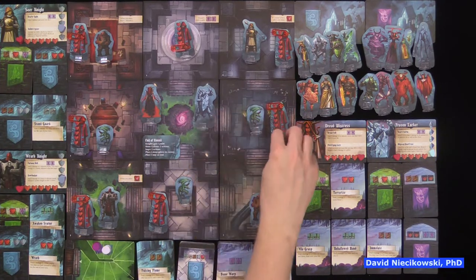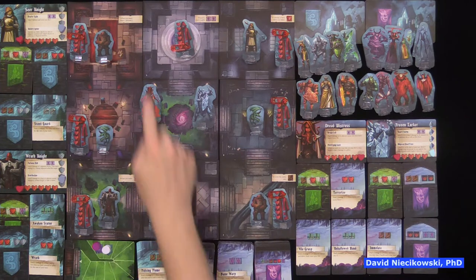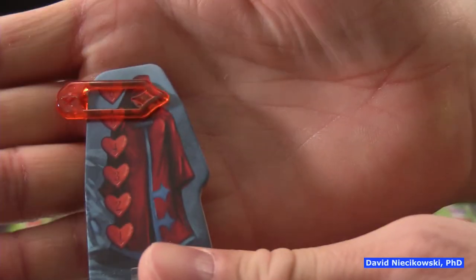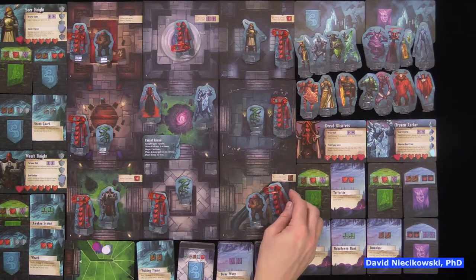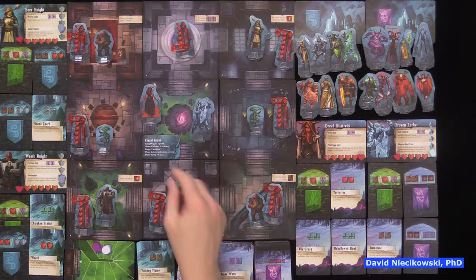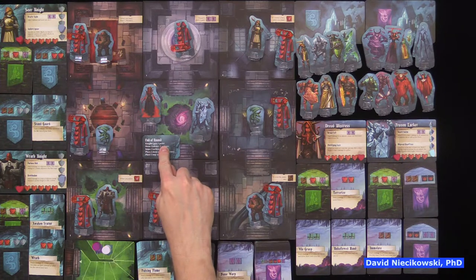How do you get victory points? The demons want to get the elders — there are eight of them with six hit points each tracked by a slider. Every time an elder dies, the demon gets two victory points; every time they kill a knight, they get one. The knights get one point for surviving each round and one point for every demon they kill.